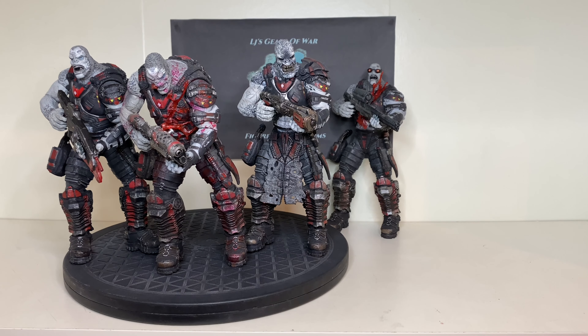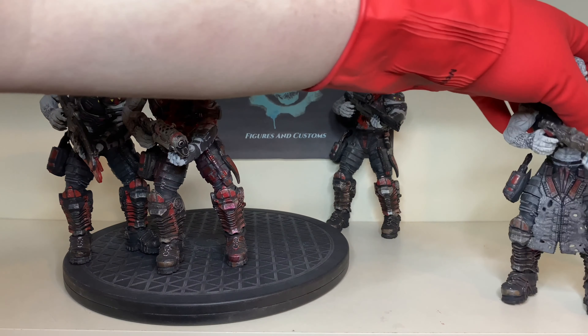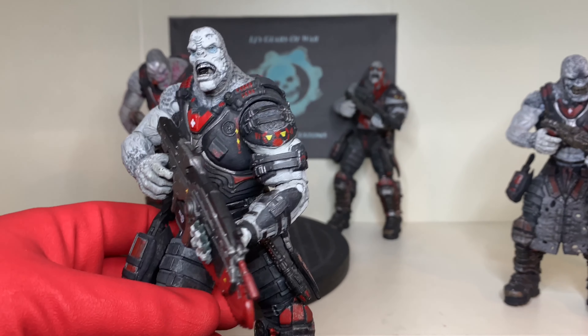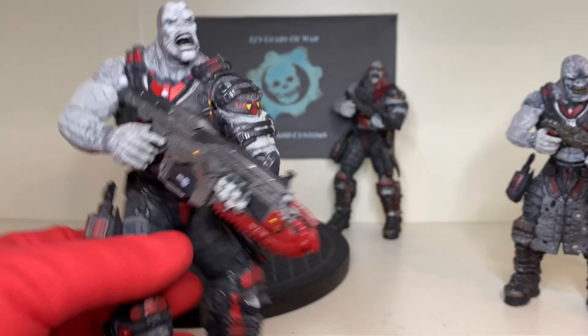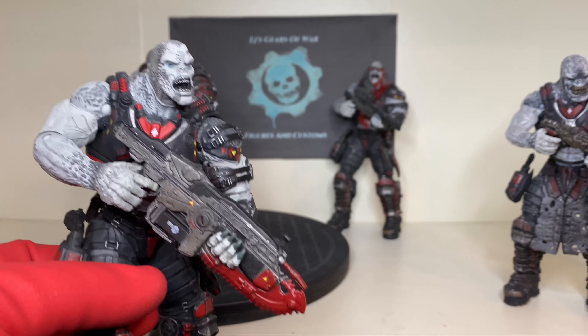I have done a backstory for one of these guys, which I am looking for now. So let me move this guy out of the way, because he's the one that's got the backstory. These are just some custom locusts that I've decided to do. In terms of an easy custom, I've just put the screaming locust head on an articulated locust arm body, just to make him a better fighter using a lancer instead of the hammer burst, just to make him different to the others.